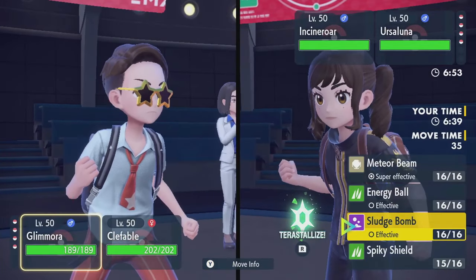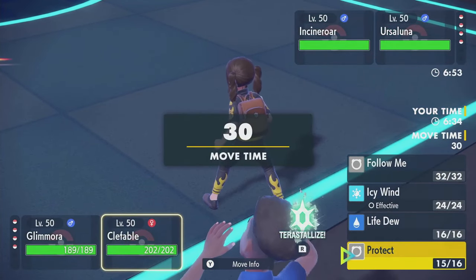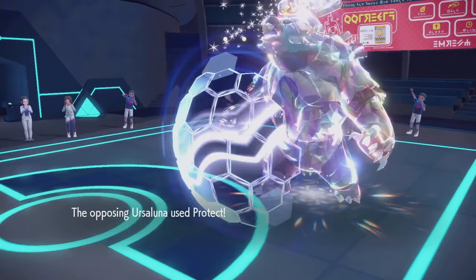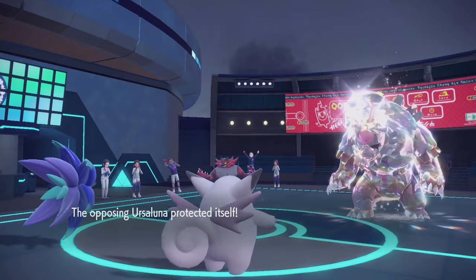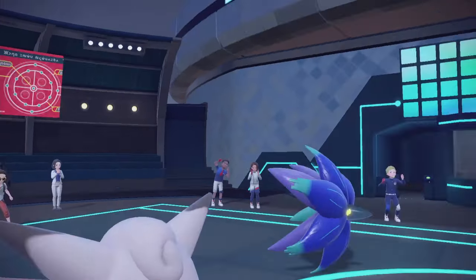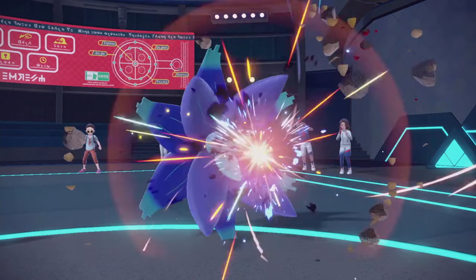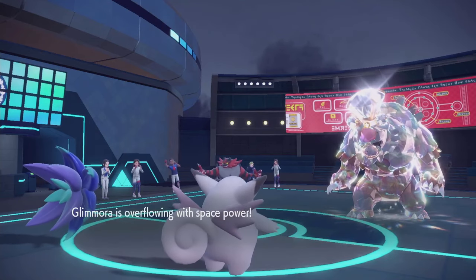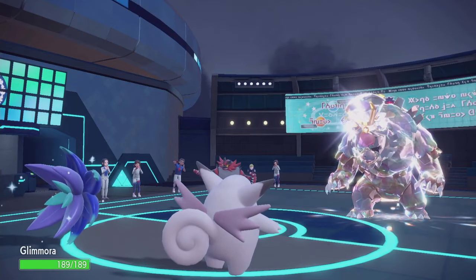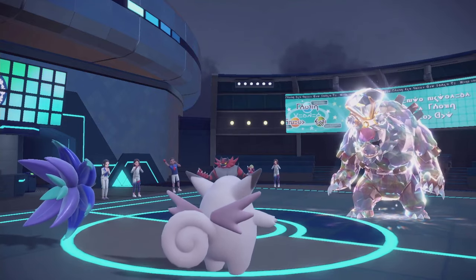I would much rather Meteor Beam into Ursaluna for some damage. And I'll just Follow Me in case of Earth Power. Ahhh — there goes my Meteor Beam. I don't like Meteor Beam. I was gonna use Meteor Beam Armarouge in the GC, but stuff like this kept happening — I've either got my item knocked off, or launched it into Protect, or missed it entirely. Such a pain. So you're saying I could have taken Incineroar for free there. Nice.